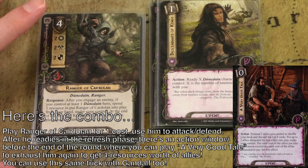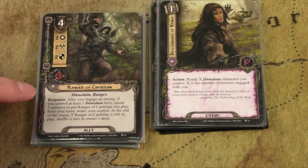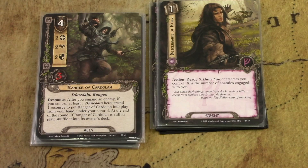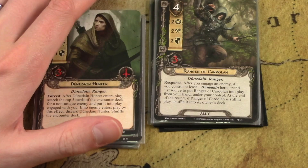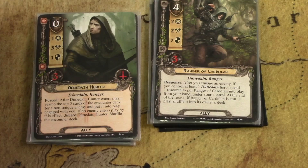When you engage an enemy, you can play the Ranger of Cardolan from your hand for one cost instead of four — really handy. At the end of the round, if he's still in play, he goes back into your deck. He's neutral, so he's easier to play and it's fun to jump him in to deal with an enemy you've just engaged. You can also play him during the staging step if enemies come out that engage you immediately, which can be really handy as well.